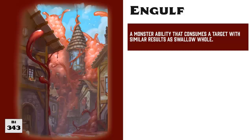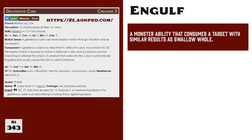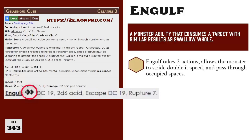Those are the general rules for Swallow Whole, but there is another related monster ability we need to discuss: Engulf. Engulf works much the same way as Swallow Whole, except instead of grabbing a victim in their mouths first and then swallowing them, when a monster uses Engulf, they simply need to move through their victim's space — they basically fold their bodies around their victim, completely enveloping them. For example, a gelatinous cube doesn't have the mouth or jaws needed to swallow a victim and instead has the Engulf ability. The Engulf entry for a gelatinous cube says DC 19, 2d6 Acid, Escape DC 19, Rupture 7. That should look pretty familiar, except it has an assigned DC and it does not list a maximum size for the victim.